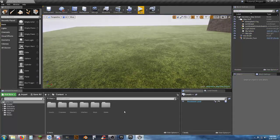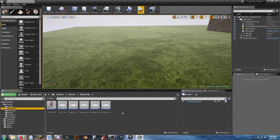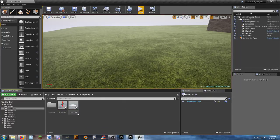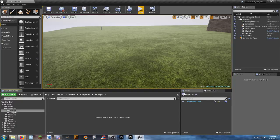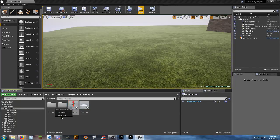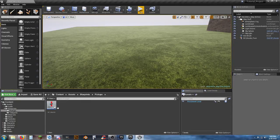Let's jump into our assets folder, go to blueprints, and do a quick cleanup. We'll create a folder for teleports and drop all four teleporters in there, then another folder called pickups. We'll leave the pain pad where it is since we're only using it short-term.